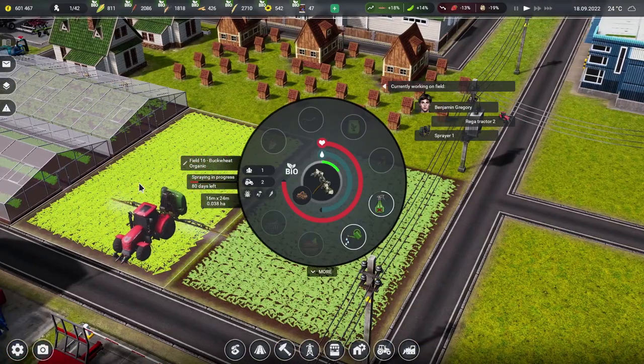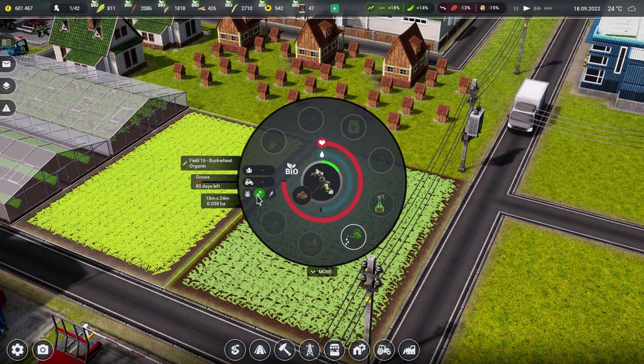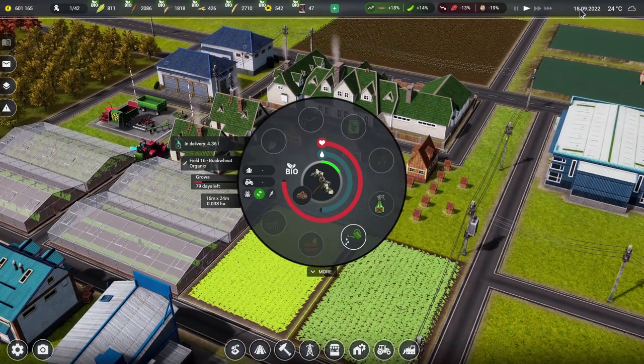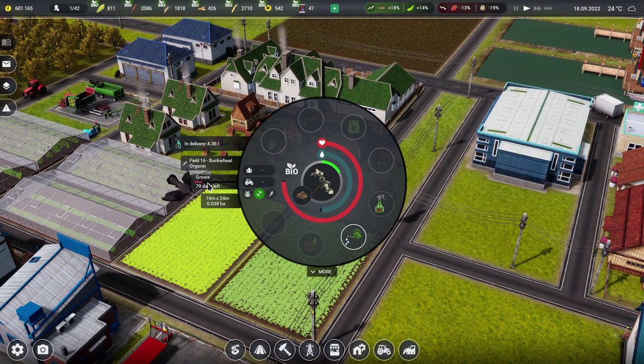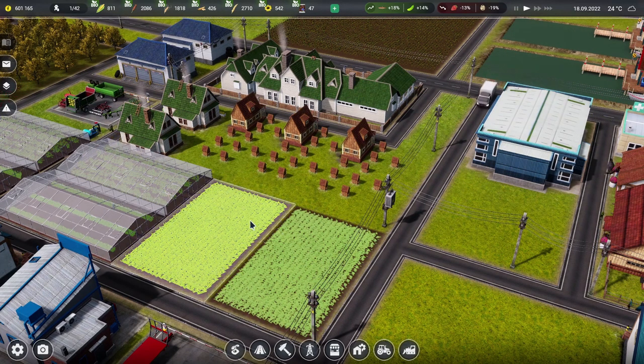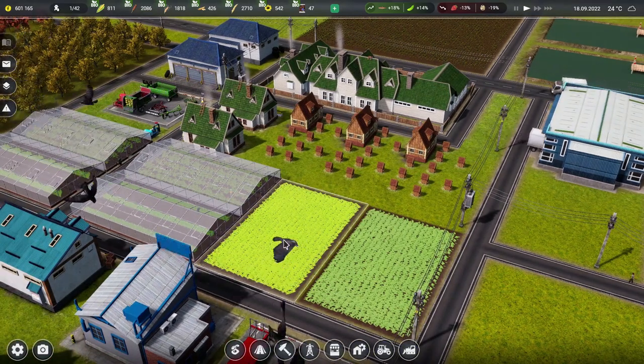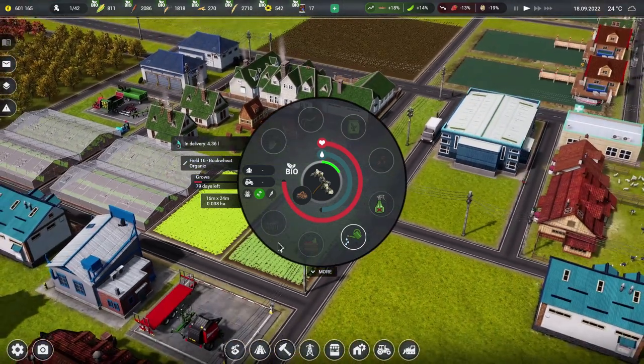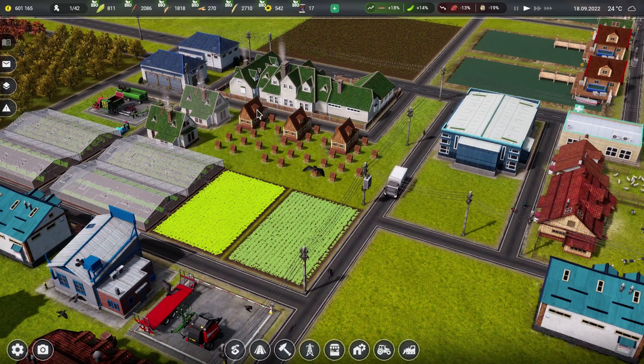They did sort out the buckwheat field in the end — they got there and it's been sprayed. So that's the anti-fungus one. The anti-fungal bio spray has gone on to the organic buckwheat field. That's good — at least they're back in. Now I wonder — is that going to grow in 79 days? Winter starts in 95 days. We might just get the buckwheat field harvested before winter arrives. Possibly it might be a little bit close. That is something I wasn't expecting them to get done, but there we go. The buckwheat field is in and hopefully that means the bees can make lots of lovely buckwheat honey.